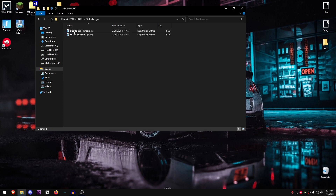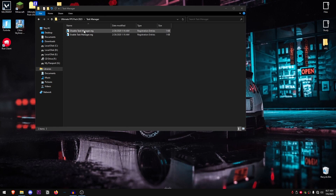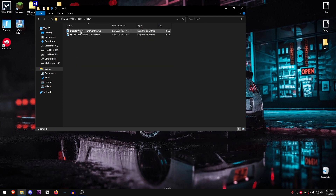Go back into the pack and open up the Task Manager folder. You only want to disable Task Manager if you have an alternative, as there are much better alternatives than the default Windows Task Manager. You can search for task manager alternatives online. Since I'm not using an alternative right now I won't apply this one, but you can look them up and then disable it.